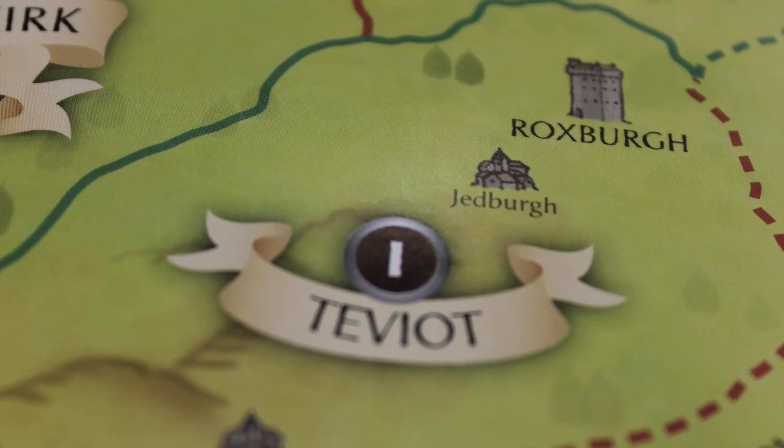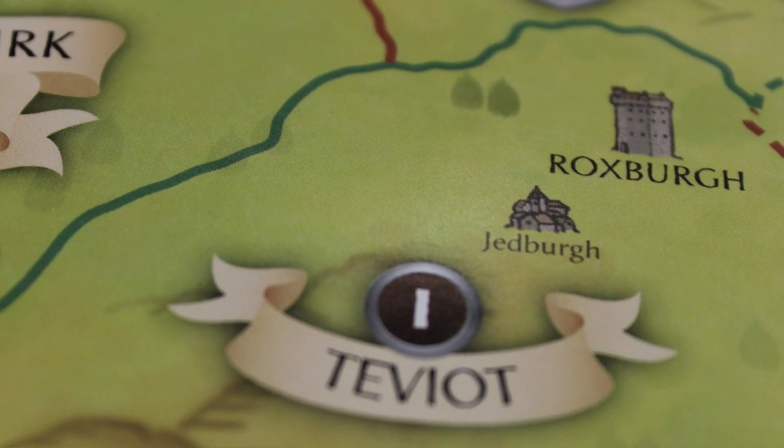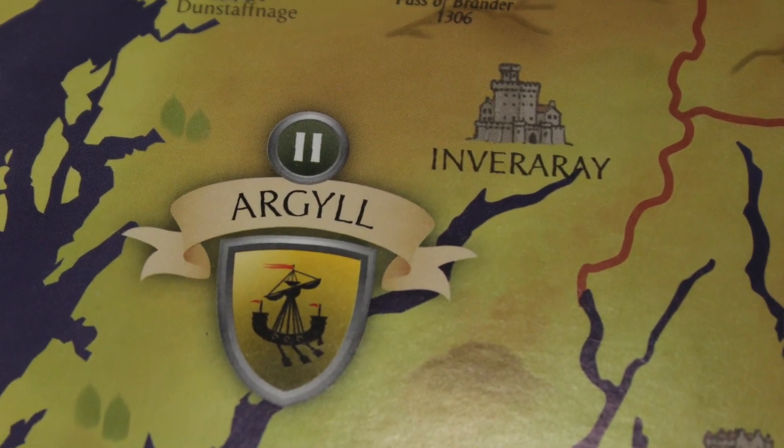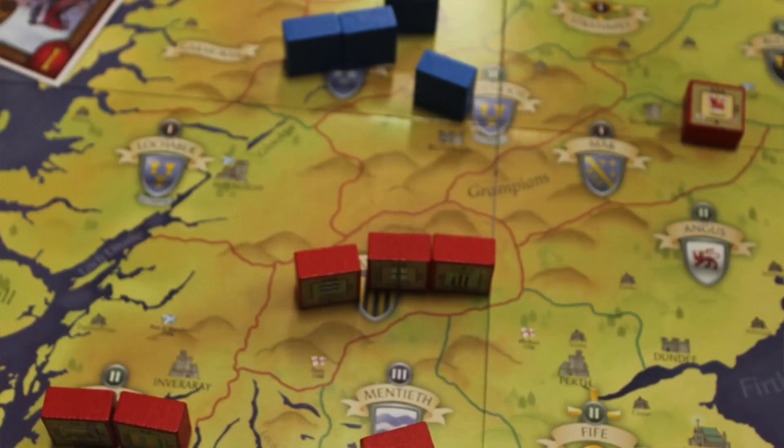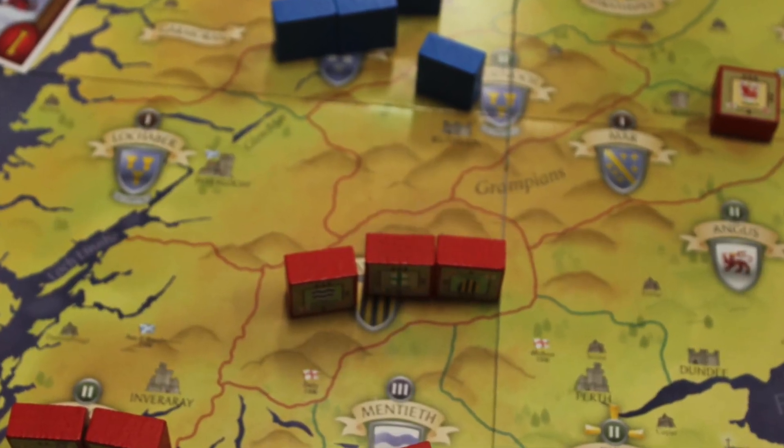For movement, you can move up to six units over green borders — clear terrain — and only two units across red borders, which represent more difficult terrain. You also have fog of war: your blocks face you, so you don't know what units your opponent is bringing.